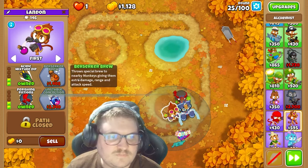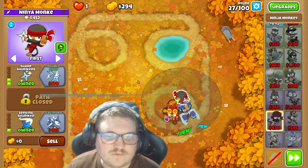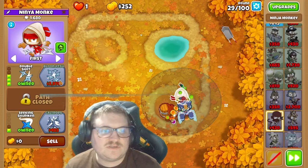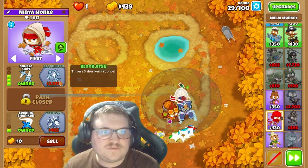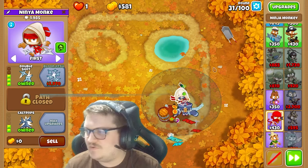First you're going to get pressure to brew. And you can get double shot — it will throw two hurricanes at once. Next you'll be throwing five hurricanes at once. I can use this one as well now. This is really really good.